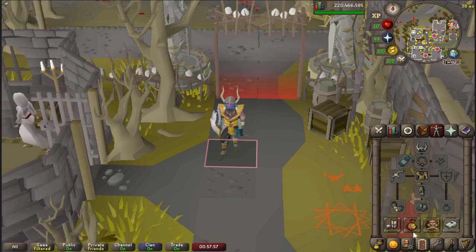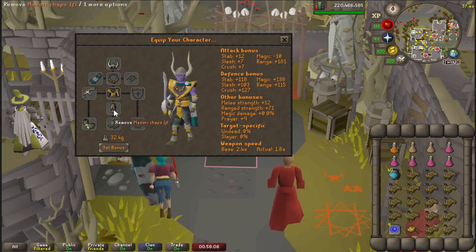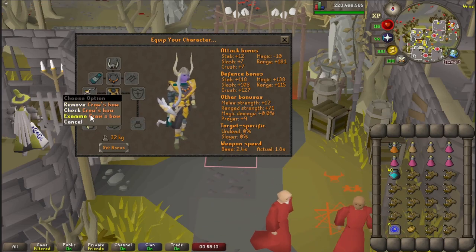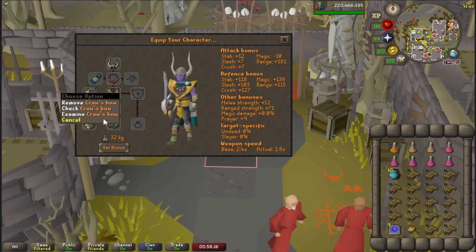This is my inventory setup. I have the crossbow, as well as Mossori and a necklace of anguish. Downgrade where necessary — an amulet of glory with the hides will do the job as well. The biggest thing I would say is get a crossbow, as this makes the biggest difference, and your kills will be significantly faster if you have a crossbow.